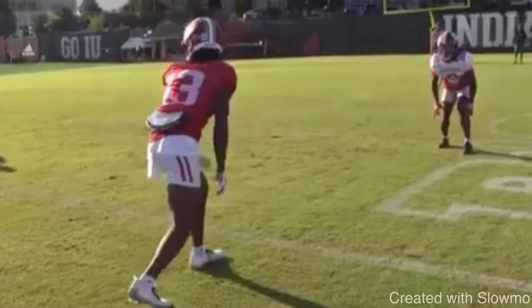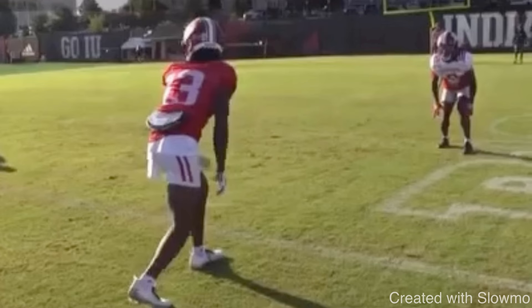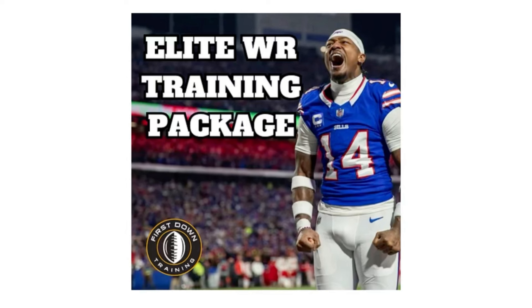The next route is called a fake jerk route. A whip route is where you go into a whip, take one step back, and break back up to the inside — and this is a fake of that. If you're a wide receiver and want a daily workout schedule covering the techniques discussed in this video, check out the very first link in the description for our Elite Wide Receiver Training Package.